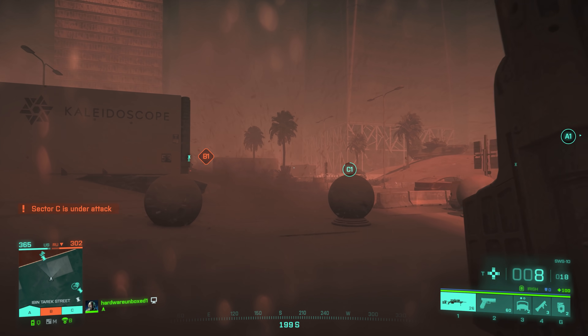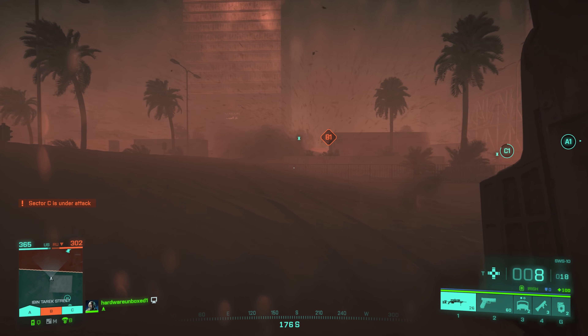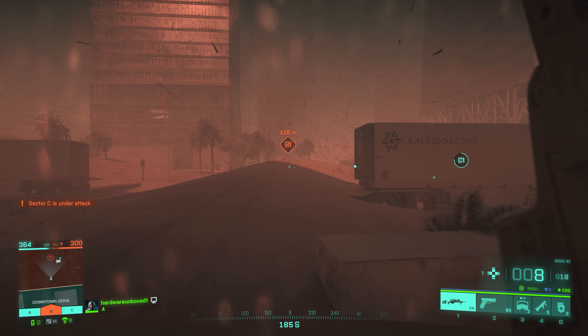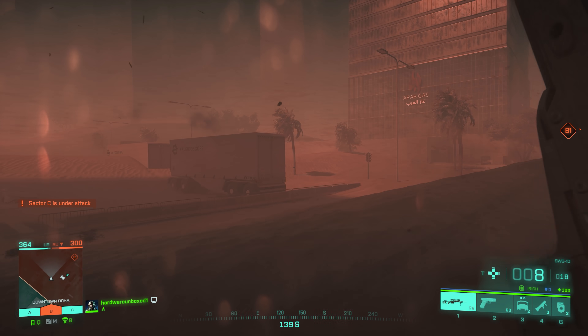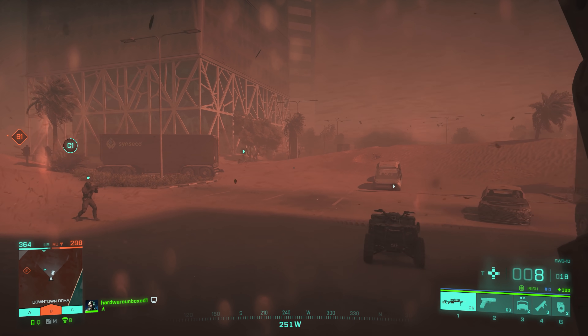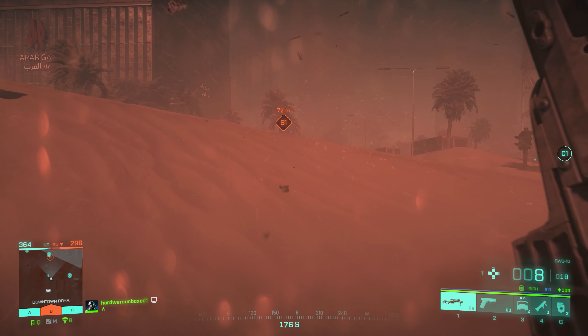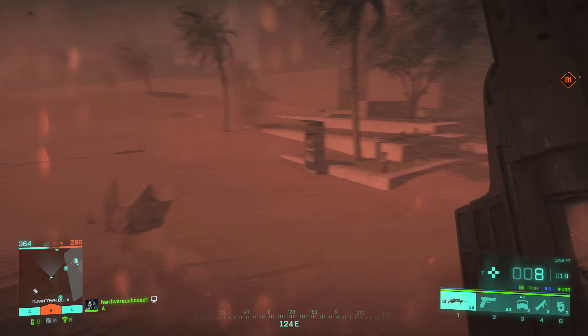My workaround was to use the new Portal mode to create my own benchmark server with AI, as this would be both CPU and GPU heavy and likely do a good job of accurately representing real-world performance. Sadly, being that this is an EA game, that feature didn't work for the first two days of testing, so I wasn't actually able to try it.